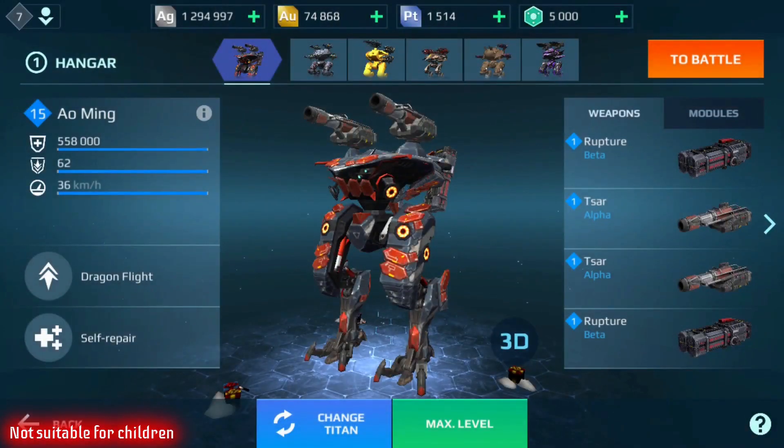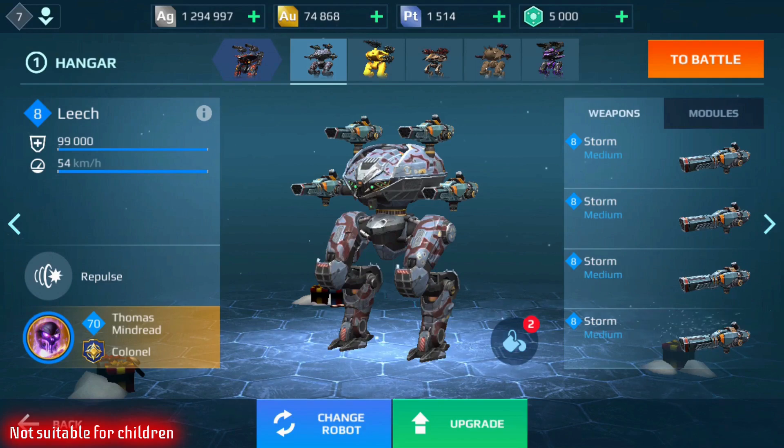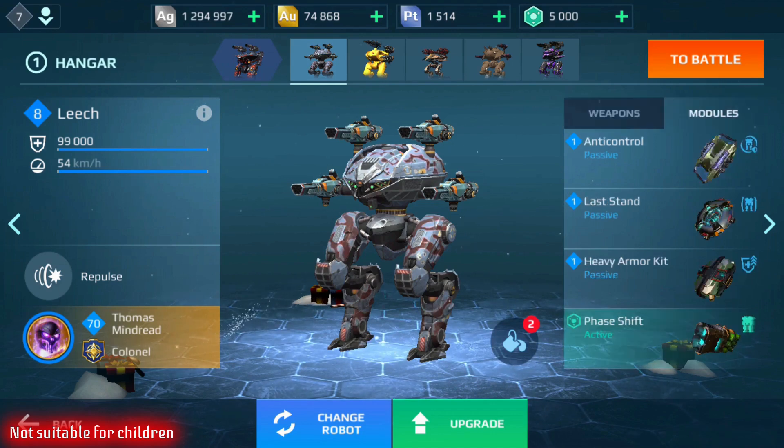Right off, I'm running the Ao Ming with the rocket setup — the Rupture and the Tsar. I put in the Leech with Storm to try and deal with either Arthur or Kid Titans, and anything running energy shields. One of the bots has a regenerative Aegis shield — I think that might be the Cerberus. We'll see when we get into the gameplay. For modules, I have Anti-Control, Last Stand, Heavy Armor Kit, and I threw in the Phase Shift because I actually do have healing on my pilot.